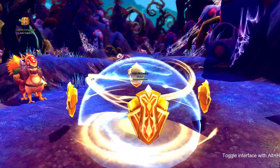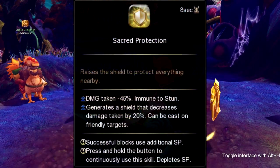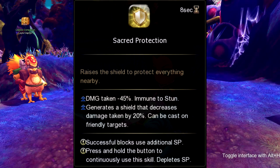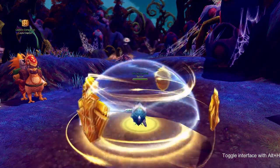Our defensive skill is called Sacred Protection. Sacred Protection decreases the damage taken by 45% and gives you immunity to stuns, while generating shields over your allies within your party, which allows them to take less damage by 20%. This skill goes on cooldown for 8 seconds.